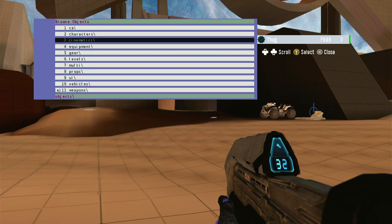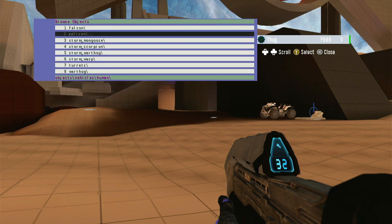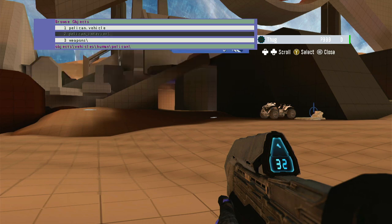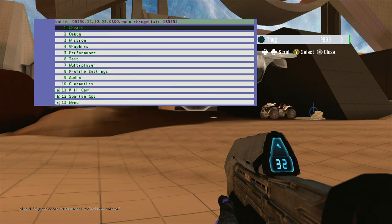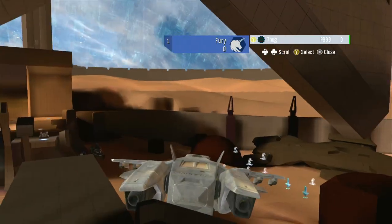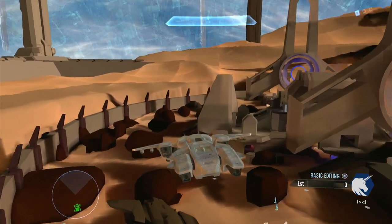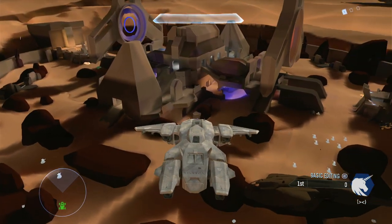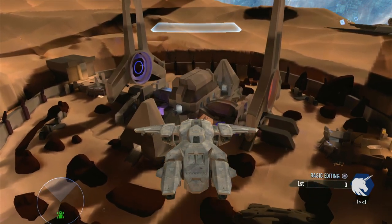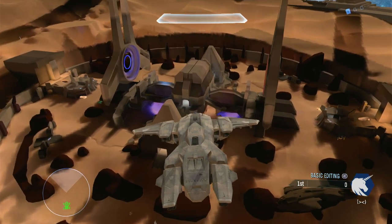One thing I like about this version is you got some cool vehicles — like the Pelican, for example. I love how this Pelican in this build looks; basically just the Reach one. Here is the other version of the map. What you've got is this middle base now — instead of just hanging out in the open, you've got a fully covered base.